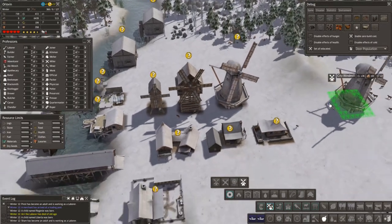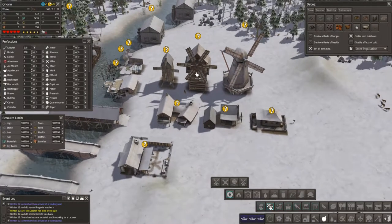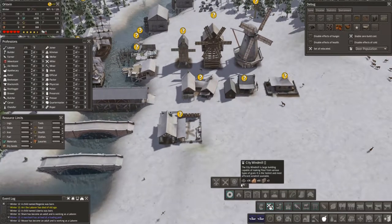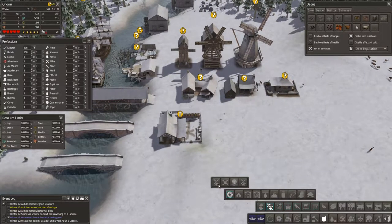A little tough as to which one you want to have. I like this one more than this one. And the windmills, of course, are for doing flour - various stuff like that.